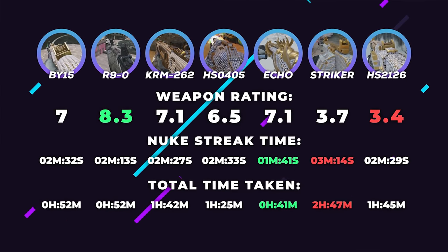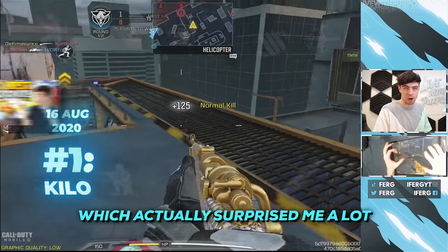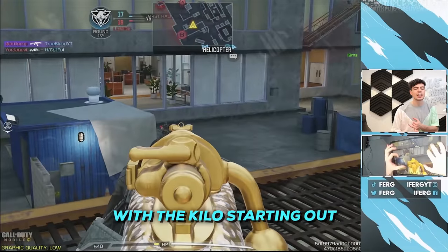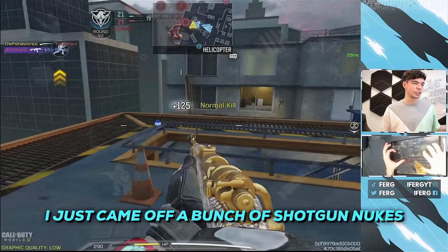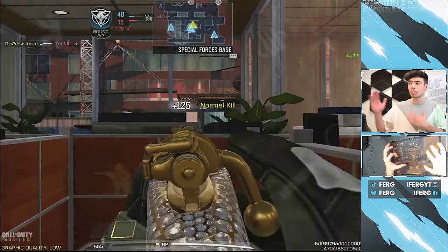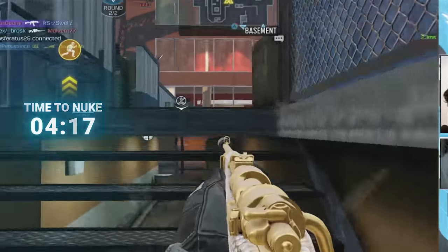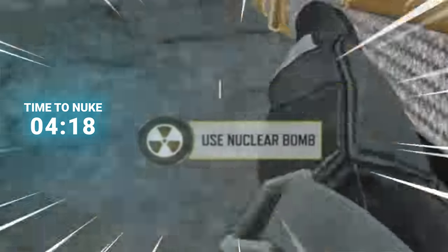So with the shotguns now ticked off, we moved on to the Marksman rifles, which actually surprised me a lot — they were a ton of fun. With the Kilo starting out, I felt confident. I just came off a bunch of shotgun nukes, and it was looking bright going into high-rise. A couple of long shots and a nice no-scope set me up great for the streak. I got it.